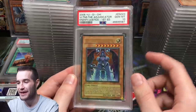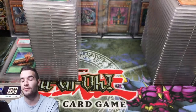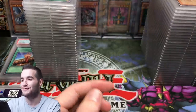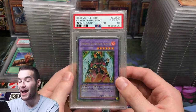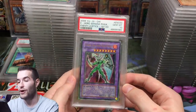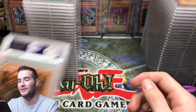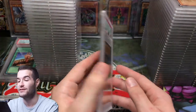Our Enemy of Justice ultra rares — Gem Mint 10 on The Curse! That was so long ago that we opened Enemy of Justice. Phoenix Enforcer PSA 10 — that's sweet, the ultra rare version. Another one! Another Phoenix Enforcer 10 — that is sweet! And our Nemesis the Shining Phoenix Enforcer got a 10 as well. Just a 9 on the last one — still, we got 3 out of 4 Phoenix Enforcers in 10.